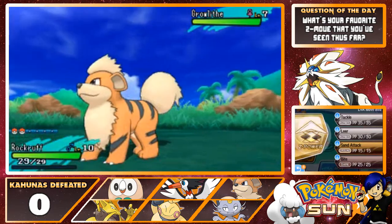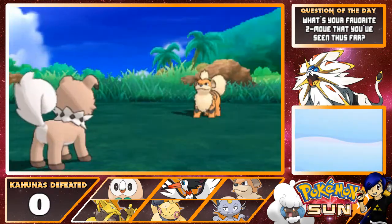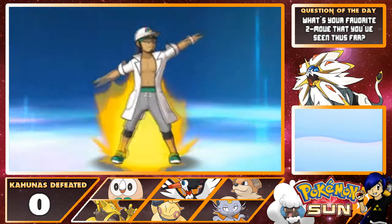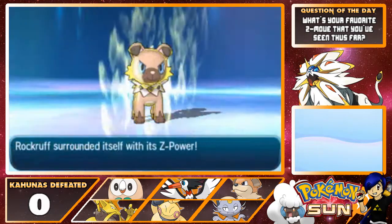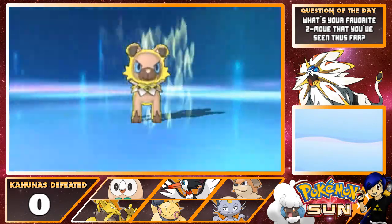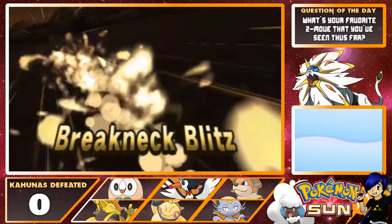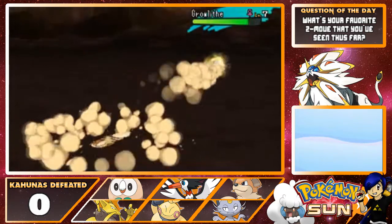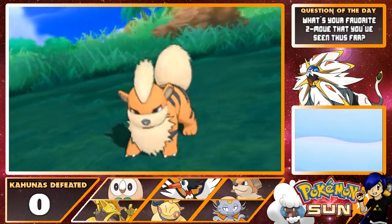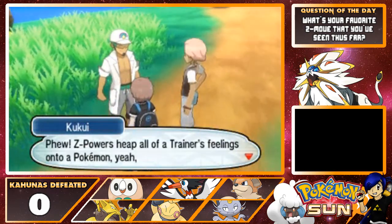For me, thus far from what I've seen, it's gotta be Decidueye's Z-Move. Let's take a look at this — Breakneck Blitz! I'm going to assume this is what the Z-Move is for having the Normalium Z. I just wrecked that Growlithe. Looks pretty sweet. Probably use that next time I'm battling with Route 1 Bird.